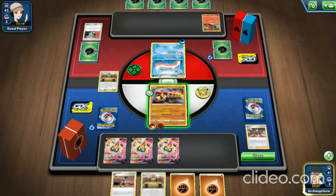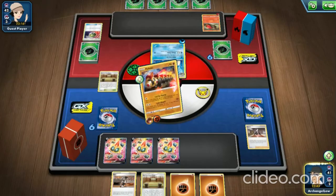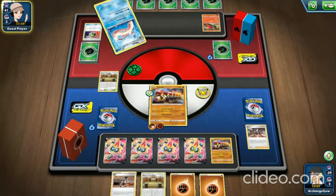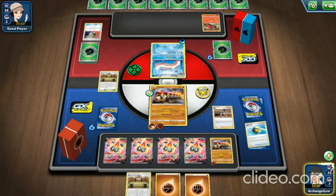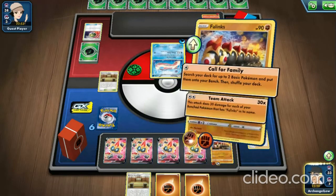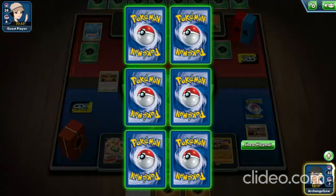We drew another Phalanx V card to put on the bench. We use Call for Family since they can't knock us out next turn with all those Phalanx V cards providing damage reduction. Our maximum damage here is 30 times 5 bench Pokémon — that's 150 damage total. We attach a Twin Energy to a Phalanx on the bench and use Team Attack for 160 damage with the Martial Arts Dojo bonus.